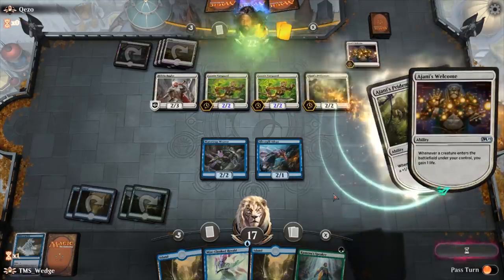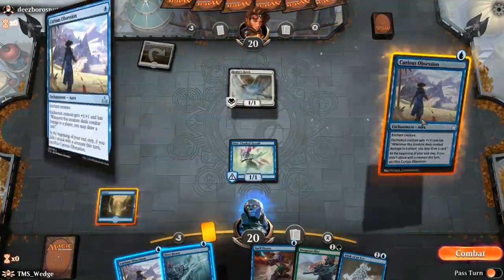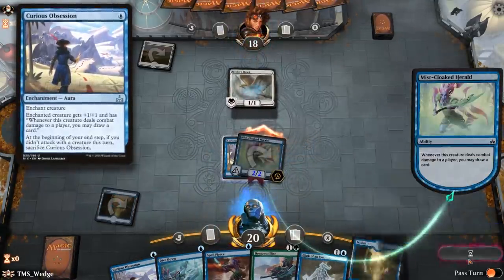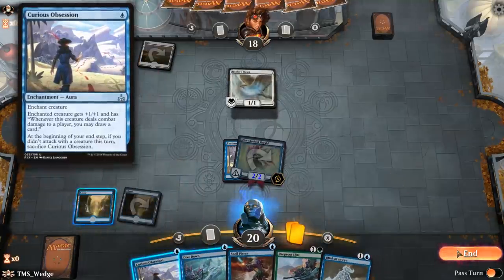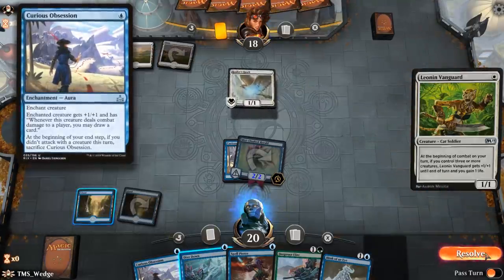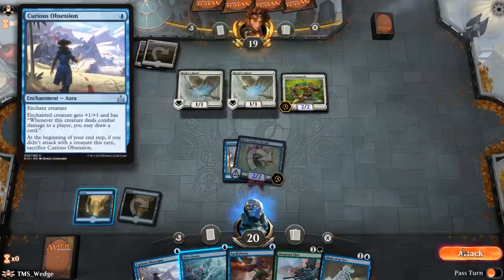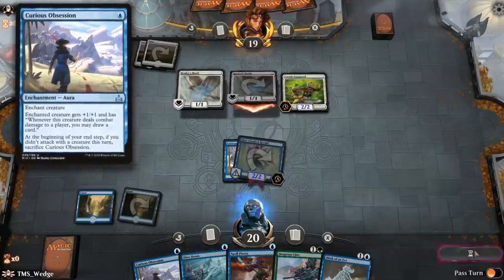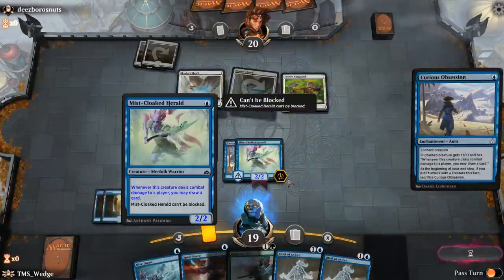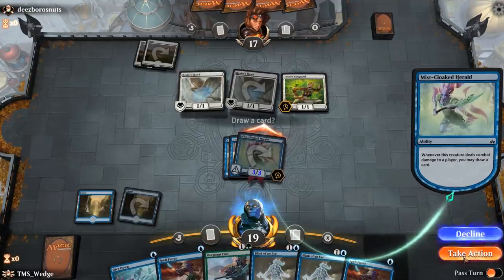Blink of an Eye does everything we need an Unsummon to do — messes with tempo, removes blockers, gets in the opponent's way, and sometimes even draws cards. That kicker is quite nice late game when we need more gas. We have Mistcloaked Herald, River Sneak, and Kumena, so we're obviously going to run Curious Obsession. Brought to true prominence thanks to Mono Blue Tempo, Curious Obsession is a card advantage machine, and the fact that we can put it on Mistcloaked Herald on turn two is absolutely disgusting. One of the weaknesses of a tribal deck is card advantage, and Curious Obsession is an ultimate reward for playing a blue tribal deck — incredibly strong. That's why we're using three uncommon wild cards on it.